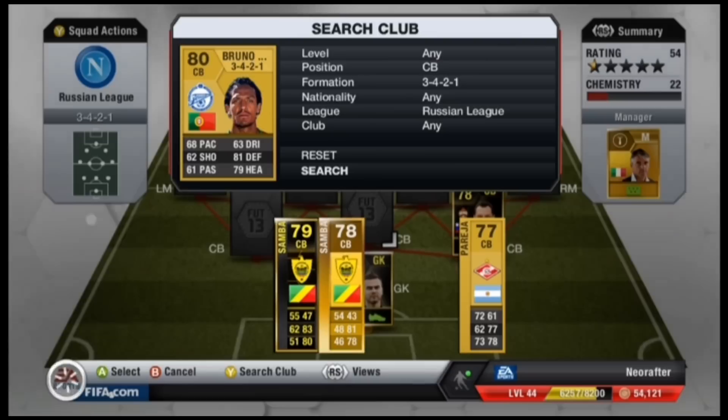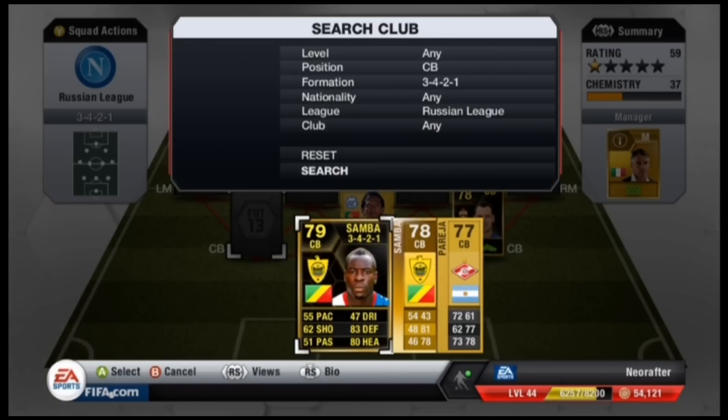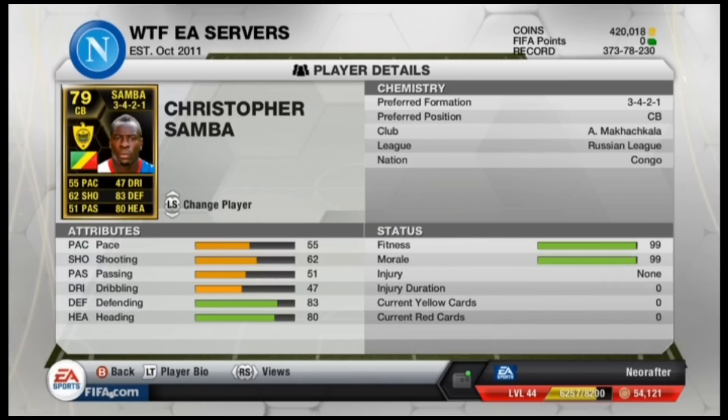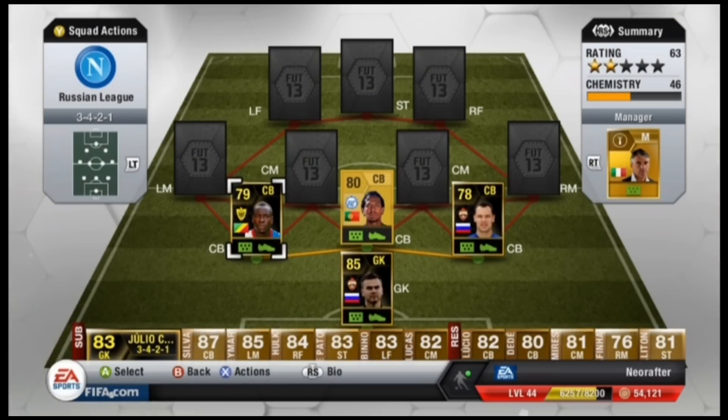Now, while he's not brilliant, he's still got some solid defending stats. In fact, none of the defenders in the Russian League are that brilliant. There you've got the Inform Christopher Samba, who goes for about 20,000 coins now — I paid a bit more for him at the time.